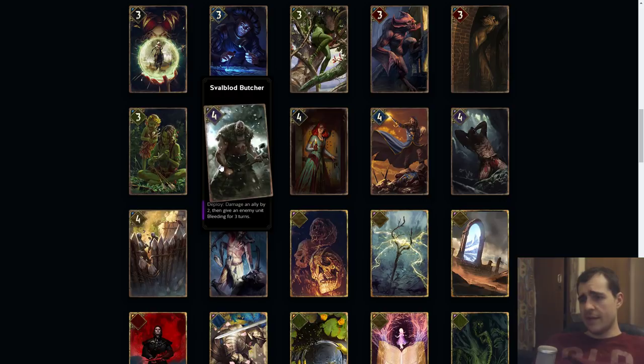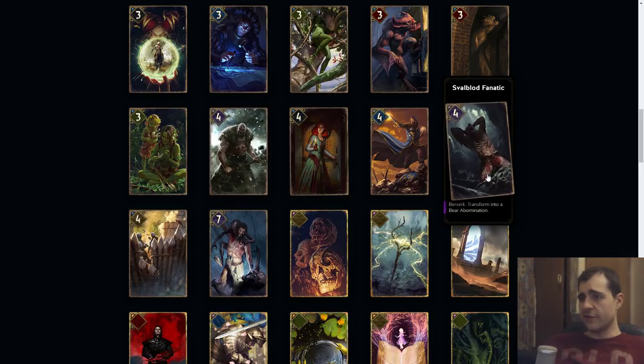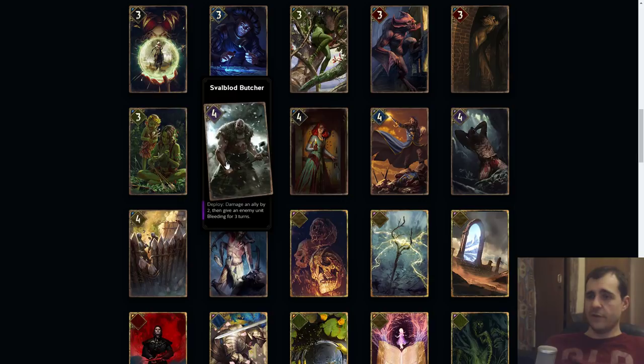Small Blood Butcher: deploy, damage an ally by two then give an enemy unit bleeding for three turns. Keep in mind if you're hitting an ally that has a shield, you're just going to play a seven point Butcher. This could trigger Berserk, so it is pretty good. It has good synergy with Small Blood Fanatic — you play this for four, and if it goes down to half health it becomes a five point Bear. Play this for four and the Fanatic for seven and they're all pretty good.